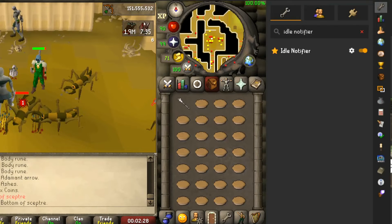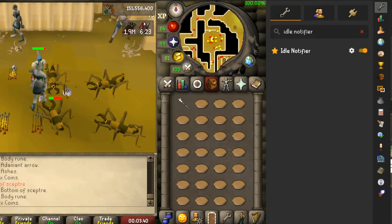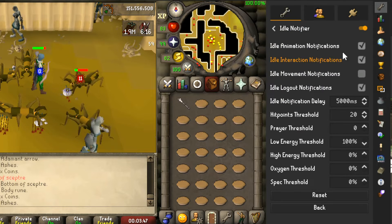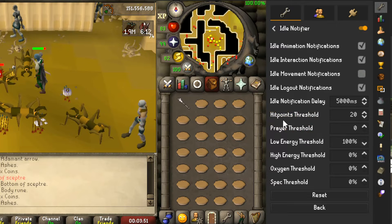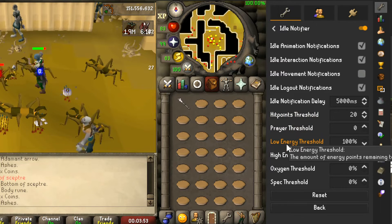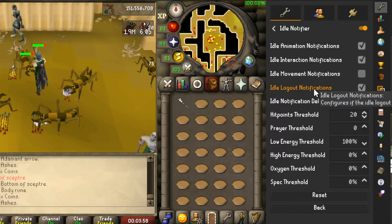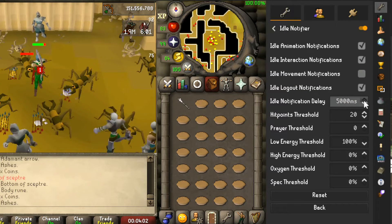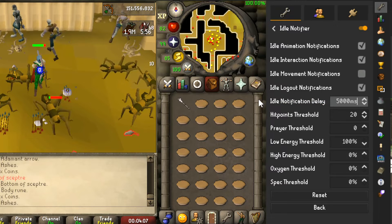The third plugin is called Idle Notifier, available in your client's default plugins. This plugin notifies you when your player is no longer doing the action you're performing, and also when other custom thresholds have been surpassed, like your hit points dropping below 20. I like to turn on animation, interaction, and logout notifications, and set the delay between 5,000ms and 10,000ms — essentially a delay of 5 to 10 seconds. Below the delay, you can customize these settings to your liking.